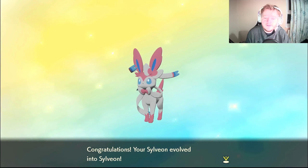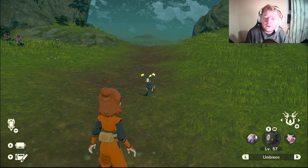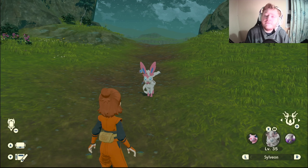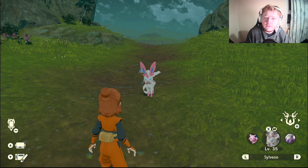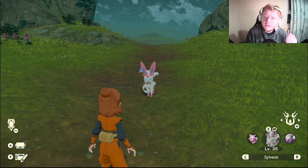Sylveon is personally my favorite Eeveelution. There you have it — Umbreon, Espeon, and Sylveon. If you want Umbreon in space-time distortions, you'll find it in the Crimson Merelands, and Sylveon in space-time distortions will be in the Obsidian Fieldlands. I hope you enjoyed the video and found it helpful. If you did, leave a like, comment, and subscribe, and I'll see you on the next one — peace!